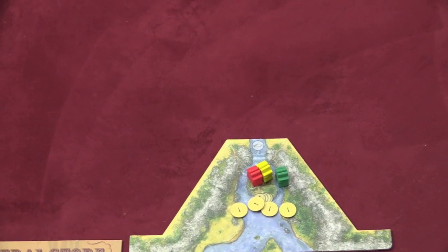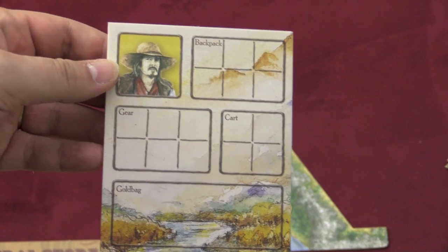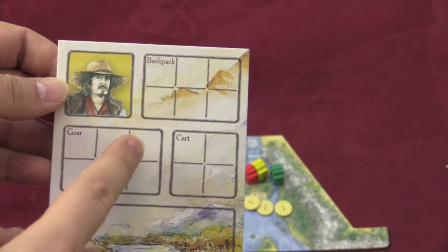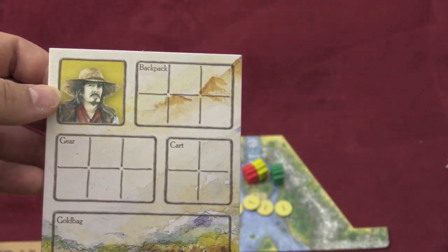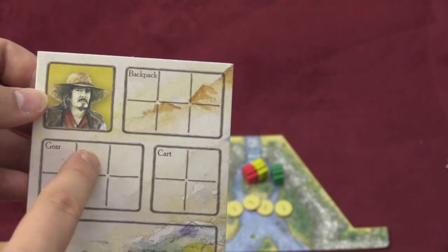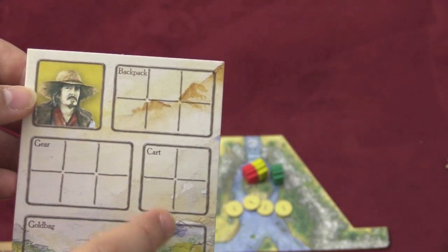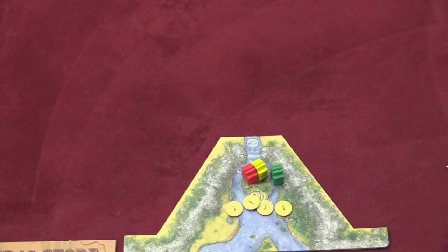In this game, prospectors are gonna be hunting for gold. They're gonna be doing that with a card that they have. You're gonna have items that you carry in your backpack, which has room for six items, and then you have gear. You have a cart, which is gear you can buy, and if you buy that cart, your backpack basically has ten spaces rather than six, and then a spot where you're gonna put gold. You have a little dude on the board who represents your prospector.